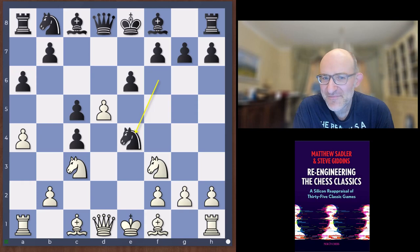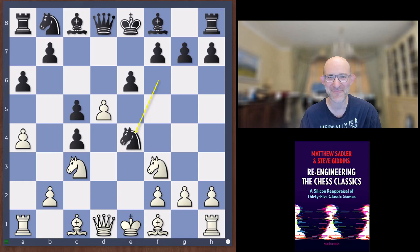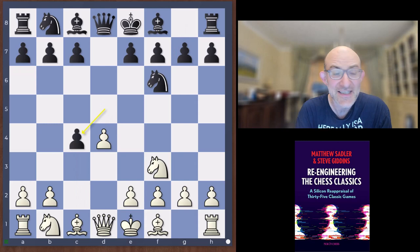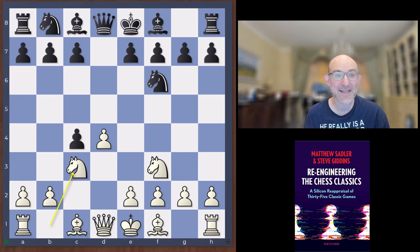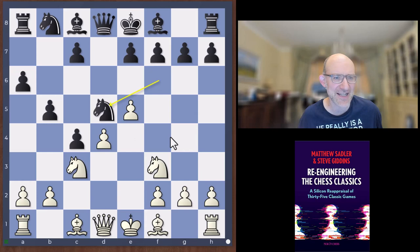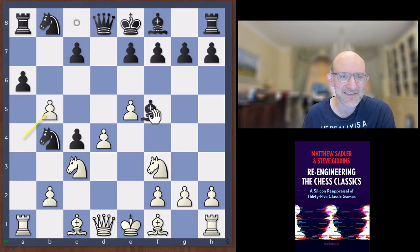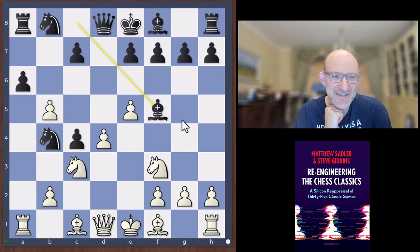Again, amazing inventiveness from David Janowski. The opening went: d4, d5, knight f3, knight f6, c4, and d takes c4 — the Queen's Gambit Accepted. Janowski was one of those who played the QGA the most, which is obviously my favourite opening as a chess professional. After knight c3, he played a6, which I also played quite a lot. The key, most dangerous line is e4, b5, e5, knight d5, and here White normally plays a4 attacking b5.